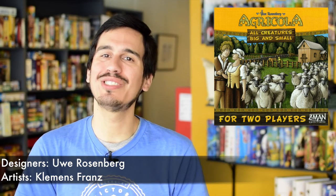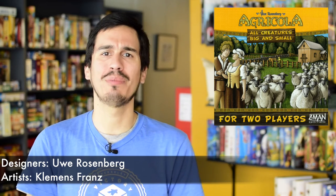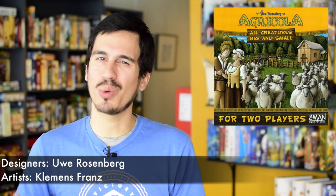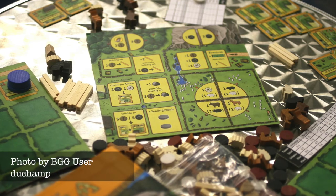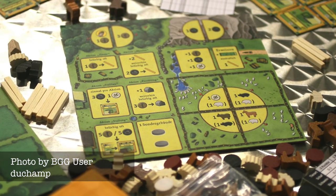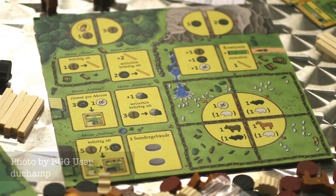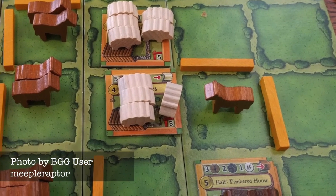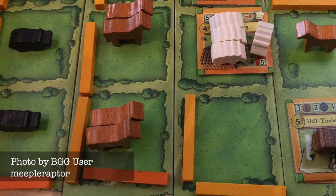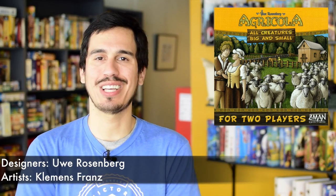Finally, we arrive at the little sister of the granddaddy of all farming games. And what gets you more in touch with nature than working the land itself? Well, in All Creatures Big and Small, you aren't really working the land, since this game focuses just on the animal husbandry part of Agricola. But hey, animals are a big part of nature too. Outside of breeding livestock, in this one you'll be expanding your fields, making structures, and managing the natural resources around you in an attempt to have a more successful farm than your opponent at the end of the game. See? Plenty of nature stuff for everyone.